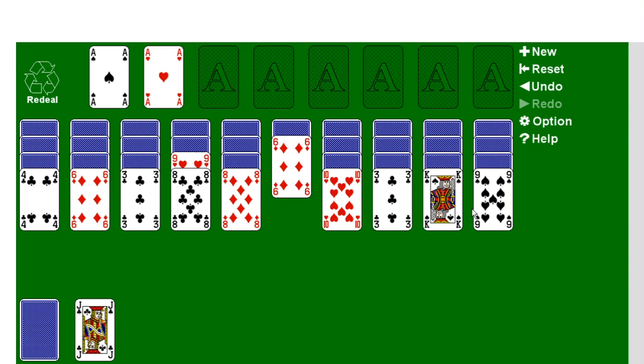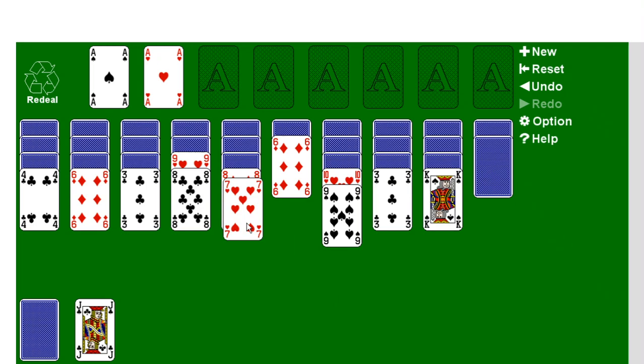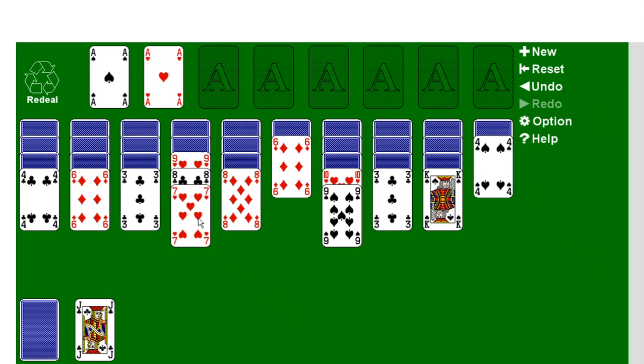Let's go through a quick demo of the game — it's relatively simple. In order to open up this card, we're going to move the black 9 onto the red 10. We're going to move the red 7 onto the black 8. Notice that we cannot move it onto the red 8, because they are not the opposite color. Not only does the card have to be one rank lower, it also has to be of the opposite color.